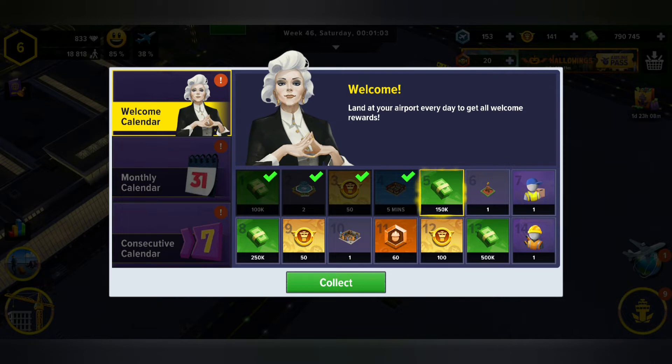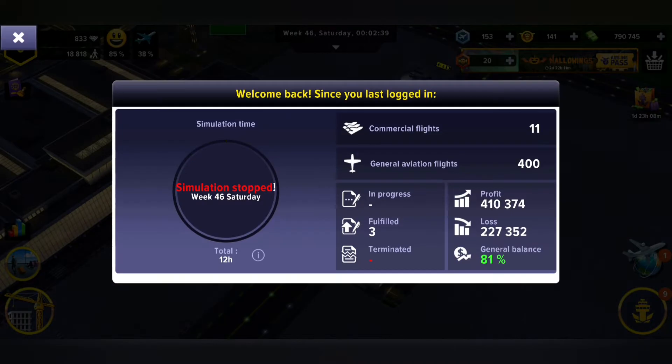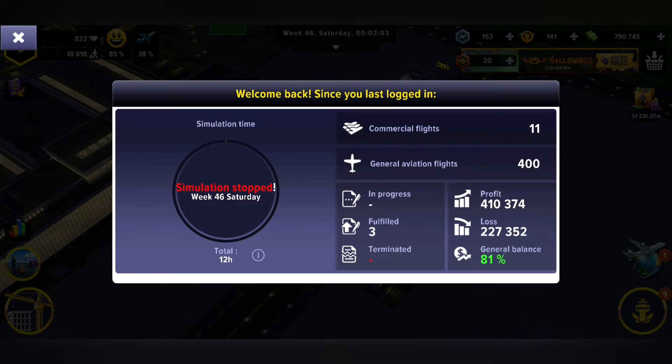Speaking of help, we've got Miranda here. She says welcome and at least I get to collect a little bit of stuffies. So things are stopped at this moment. As we can see, I don't have any terminated contracts yet. There were only three fulfilled, but I had 11 commercial flights and over 400 general aviation flights. So if you want to make money, put general aviation flights down — you're gonna need a lot of those ramps. They're gonna give you a lot of money.